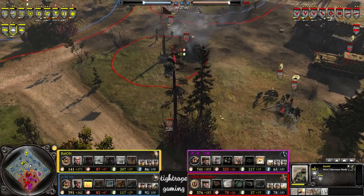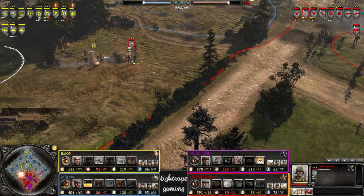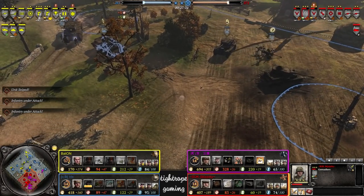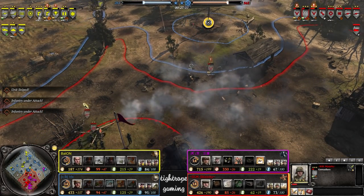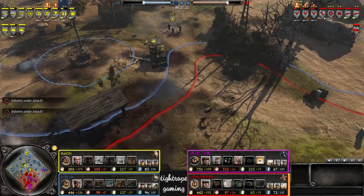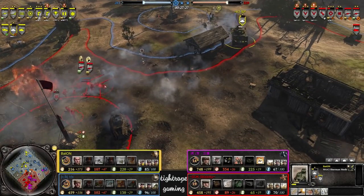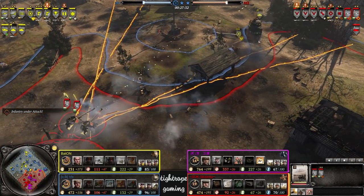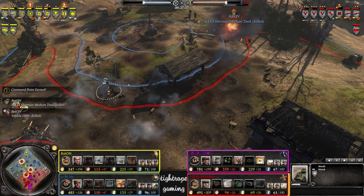They're in control of all three VPs at this stage, so they're turning things around quite quickly in that department. Where's the Sherman going? Oh no, you can't back through there. What was that? He didn't fire off smoke — vehicle crew killed over there. Yeah, I don't know about that one.